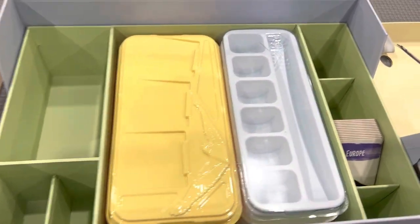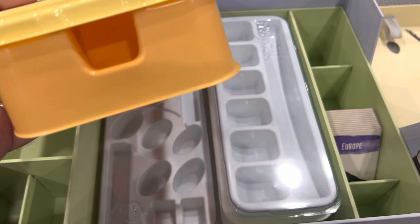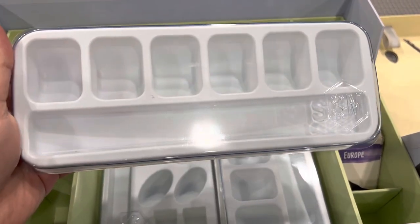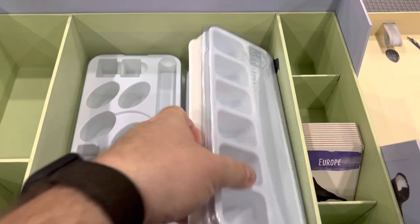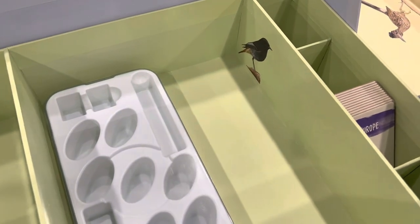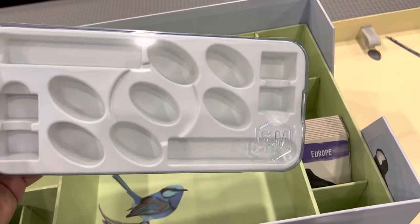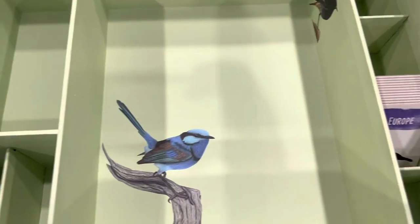On this top level we have a much deeper bird card tray — you can see it goes all the way to the bottom. We also have three of these organizers that hold all the different food types and the eggs. I'm taking this out because there's birds hidden everywhere. This container right here actually holds the different player tokens, the dice, and the goal tiles on that tray.